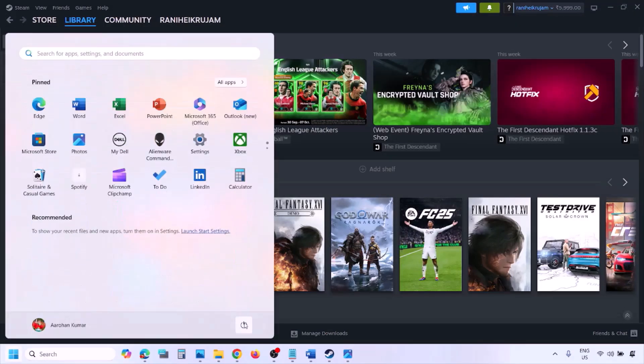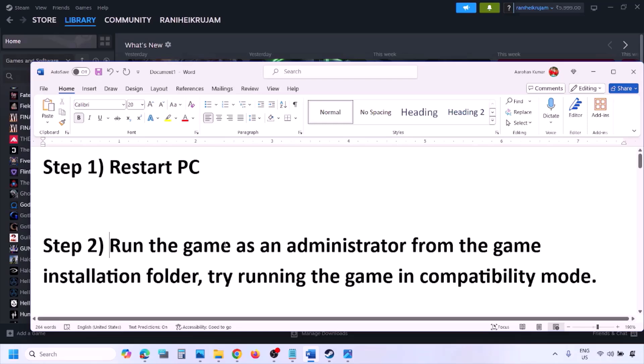The next step is to simply restart your computer. Just restart your computer once — do not ignore this step. Once restarted, check if the issue is resolved. If still not working, the next step is to run the game as an administrator from the game installation folder.